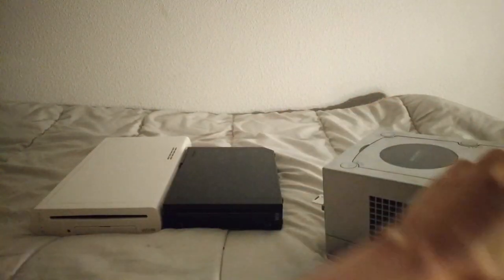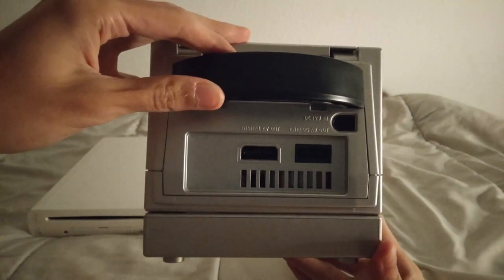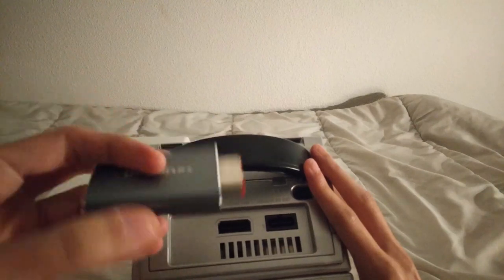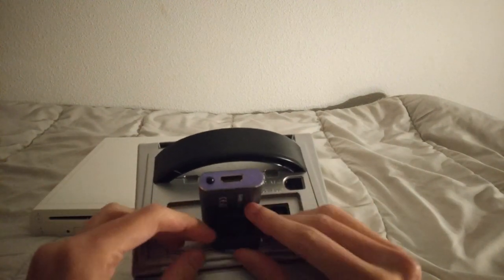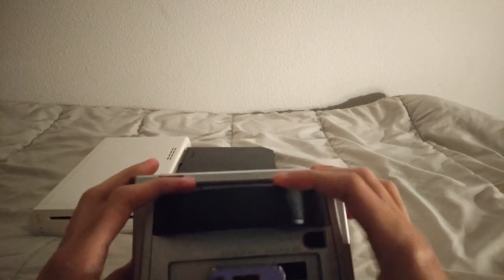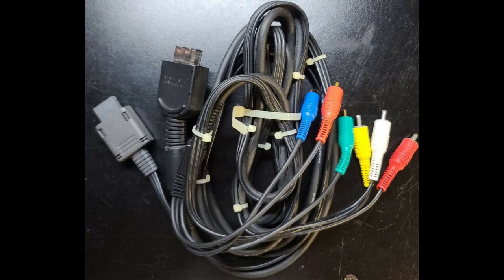The digital AV port on the first Gamecube revision supports digital video, but also digital audio as well. This is especially useful if you want to use your Gamecube with a modern AV receiver without having to deal with analog noise. So if you want to take advantage of that, your only option is to get a modern GC video device, such as the Carby. It's worth noting that you can still take advantage of Dolby Pro Logic 2 support with the analog audio output.